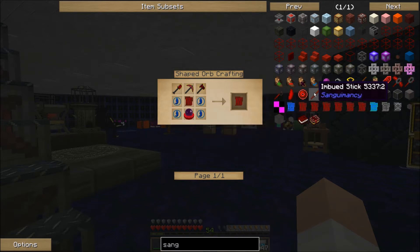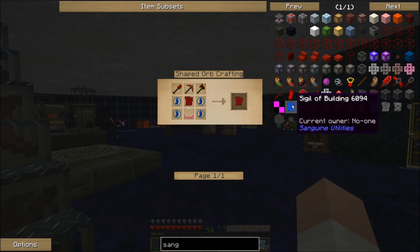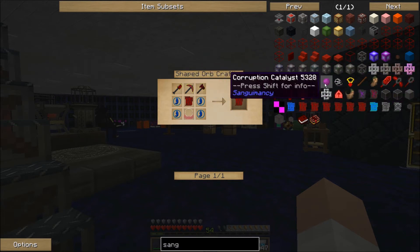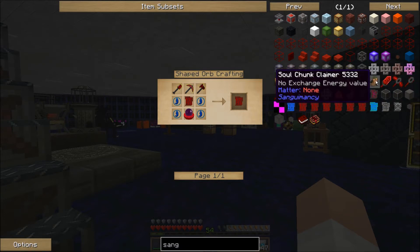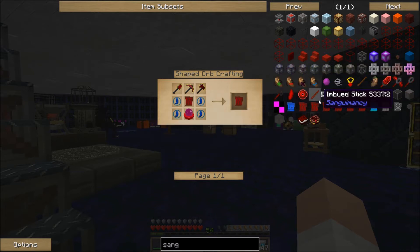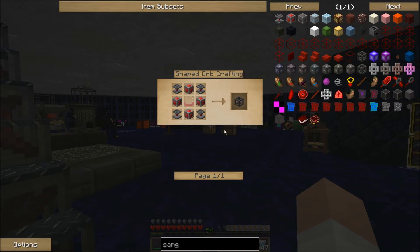You can also probably make a spell that does something similar, but Sanguamancy adds something called corruption and has a soul network dimension. There's a soul chunk claimer we need to get to — way back in the first episode we started one of those. I want to get to that today. First though, I want to automate my altar, and for that I need the altar manipulator.